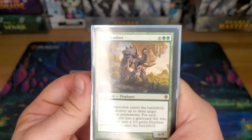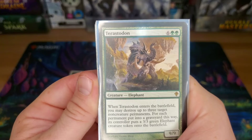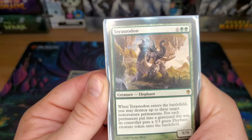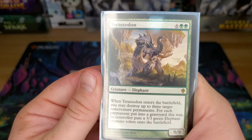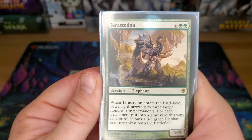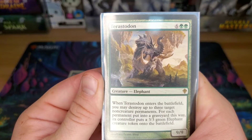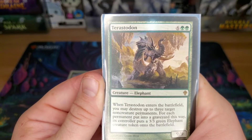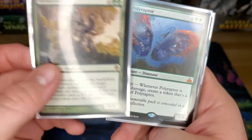Terastodon — getting up there at eight mana. I love this card and I hate this card. This seems to be a target for bribery effects where people take it out of your library, search for this, and destroy three of your good pieces — and then you get an elephant. It's always fun when you Terastodon; it's never fun to be Terastodoned. He is also a 9/9.